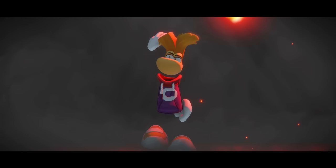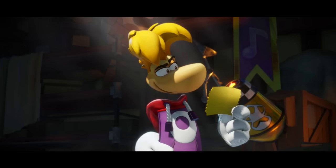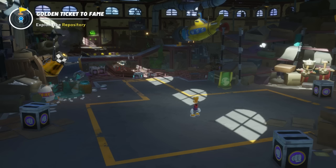I hear some noises, my screen is dark. Oh, here we go — Rayman! Long time no see. Glad they could bring him back. And he has a golden ticket. Rayman Punch: press A to punch things including breakable objects, hold A to charge your punch and reach even further. Punching can be used to grab objects and also start a battle by hitting enemies.